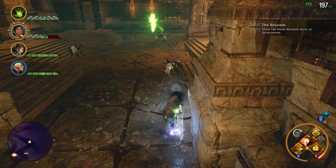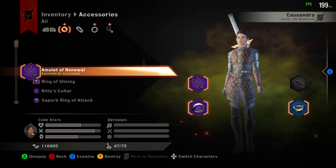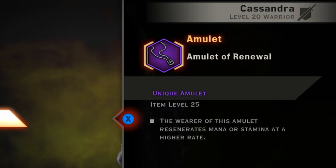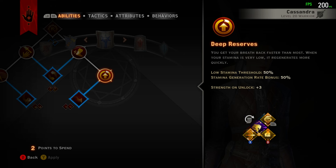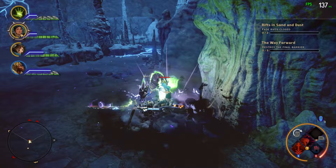Normally when you're using Whirlwind you drain your stamina constantly until it runs out, but we can do a few things to make it last longer. First, we need the Amulet of Renewal, which gives the wearer a higher stamina regeneration rate. Second, you're gonna need the passive ability Deep Reserves from the Battle Master tree — it gives you another 50% regeneration rate when your stamina is below 50%. With these tools you can keep spinning much longer than normal.